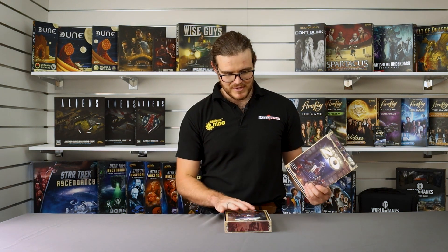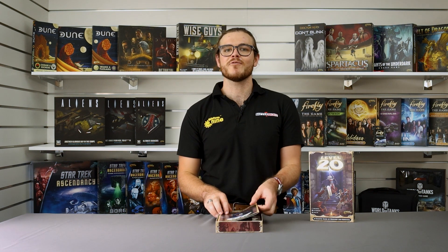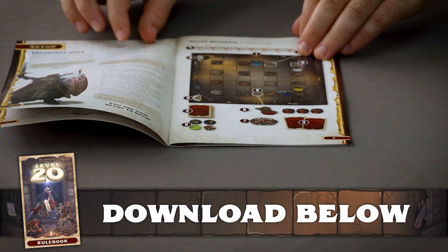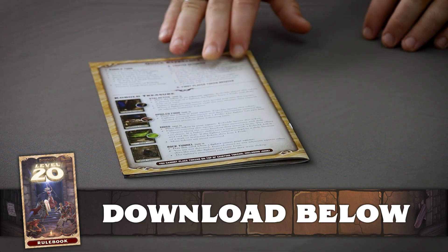Now let's open this up and see if there's enough kobolds inside to reach level 20. First up of course we have the rulebook — 15 pages with all the information you'll need to outrun and outsmart the invading humans, with easy guides and diagrams for getting straight into the game as well as a very useful quick reference guide on the back.